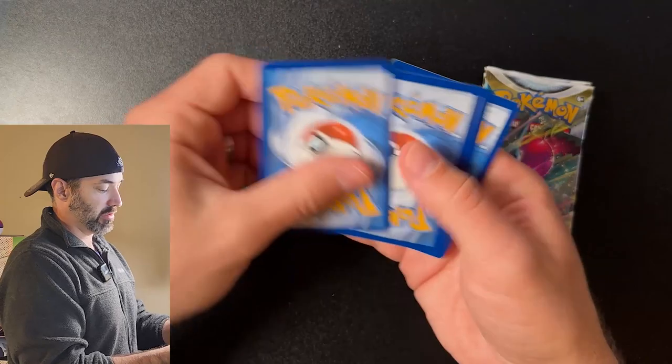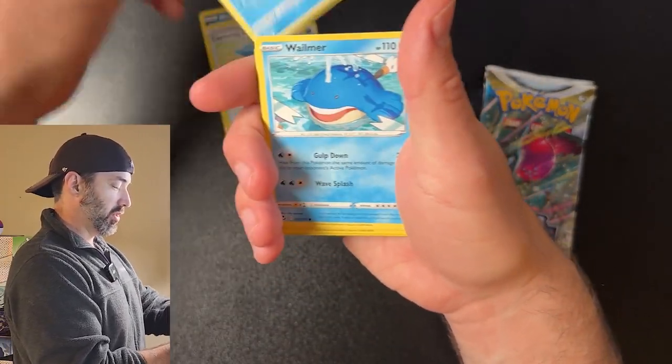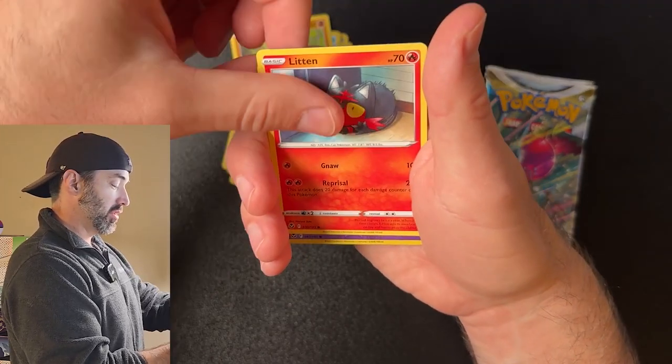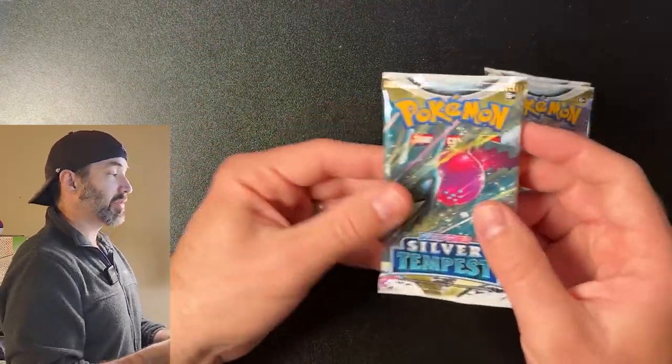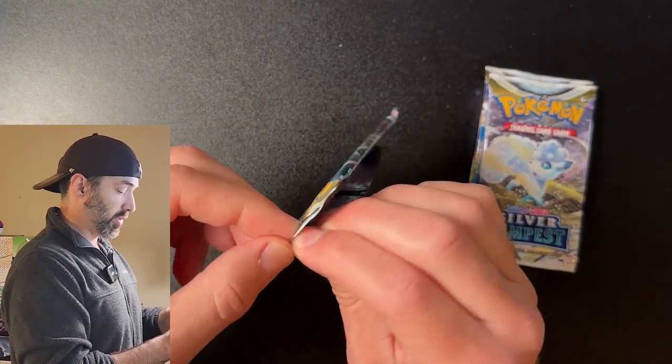Another white coat card — getting a lot of those out of this ETB. Morpeco, Aroma, Wailard, Wailmer, Tratini, Friebus, Vampy, Litton, Ralts, and a Zorora. So far the only hit we've gotten is Blaziken. That's okay — that can change. We still got four packs to go.